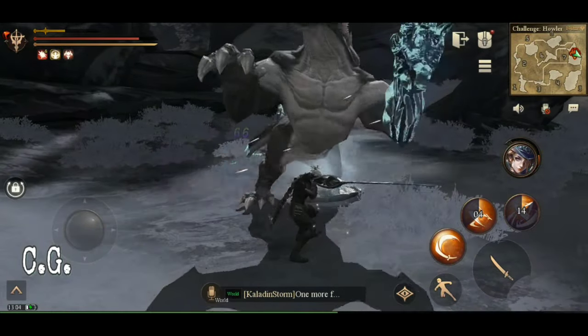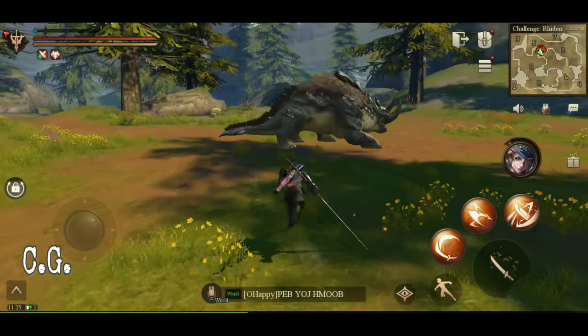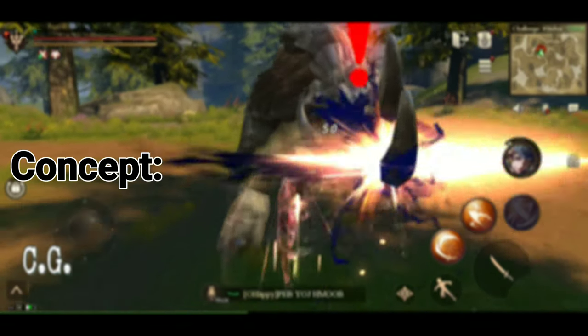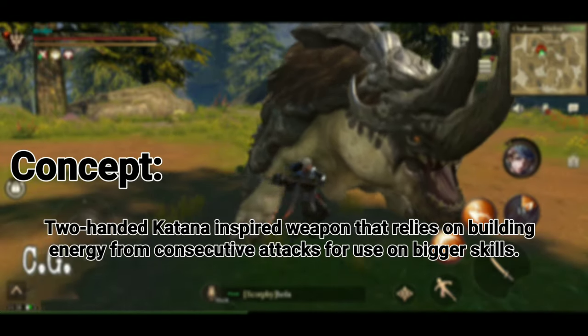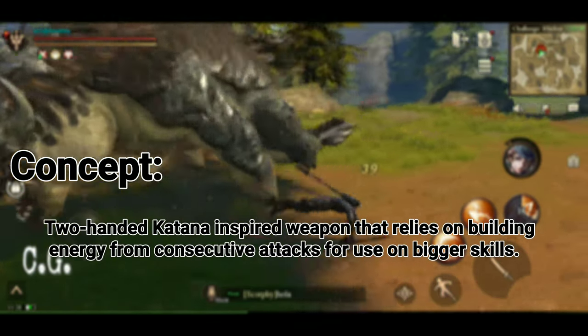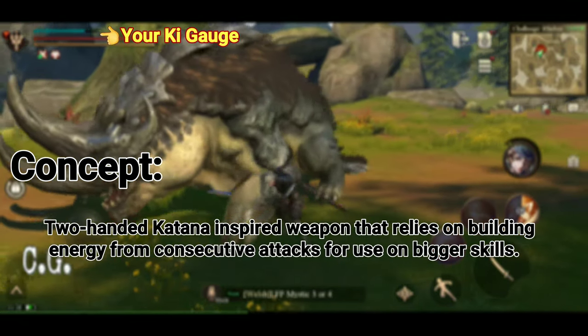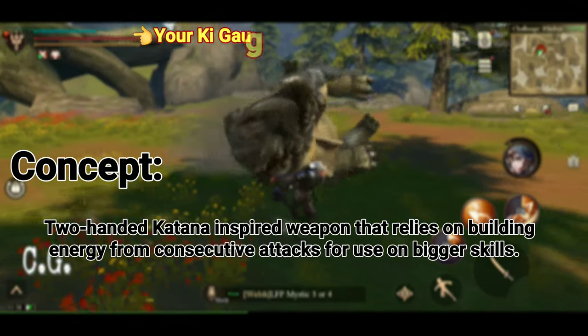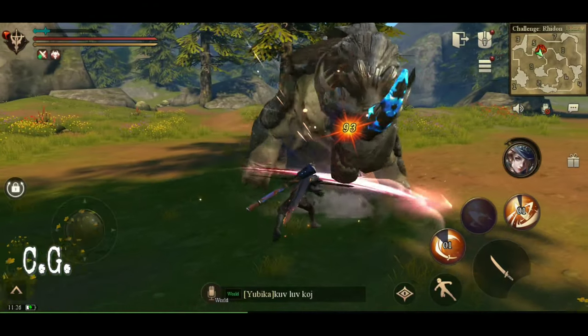So let's get started. For those of you unfamiliar with it, the Warblade is an odachi-inspired long sword that hits hard and gets better over time. As you attack with it, you build up an energy called Key, which can be found in the upper left corner of your screen. It changes from blue to gold and finally red. This is a very core system and should not be ignored.